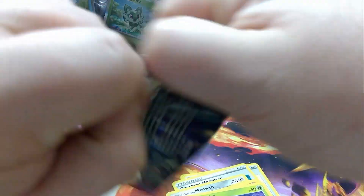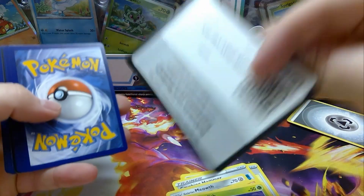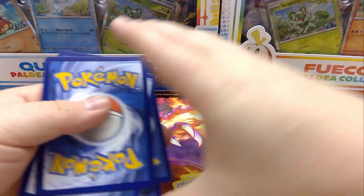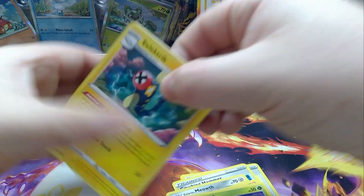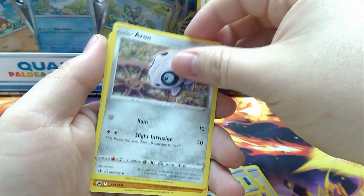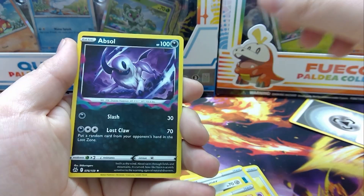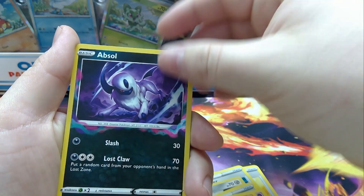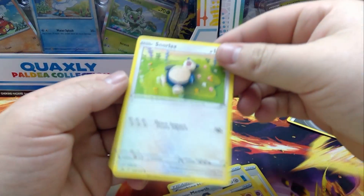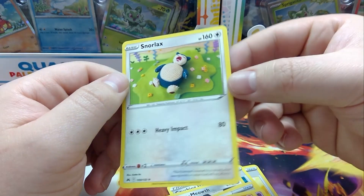On to the second pack. There's your code card. Rescue Carrier, Girafarig, Rockruff, Aeron, Raiolu, Starly, Scyther. Reverse Absol - yep. And for the rare, just a normal rare Snorlax. Knitted Snorlax - it's kind of cool though. It's a miss, but it's a cool looking card.